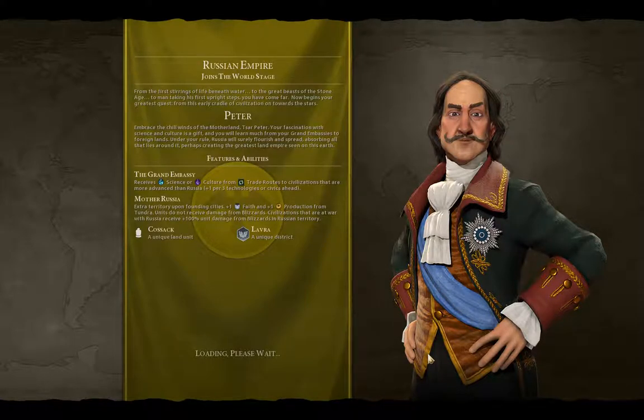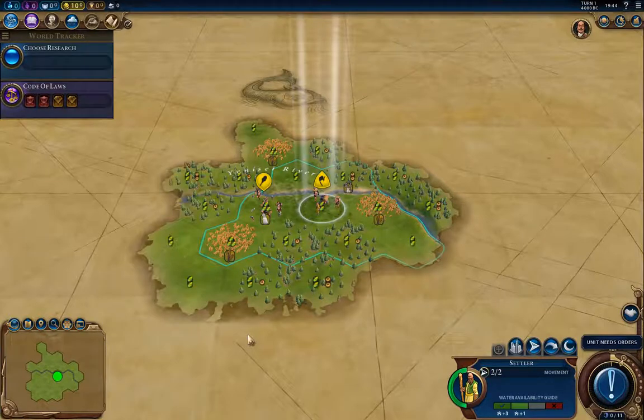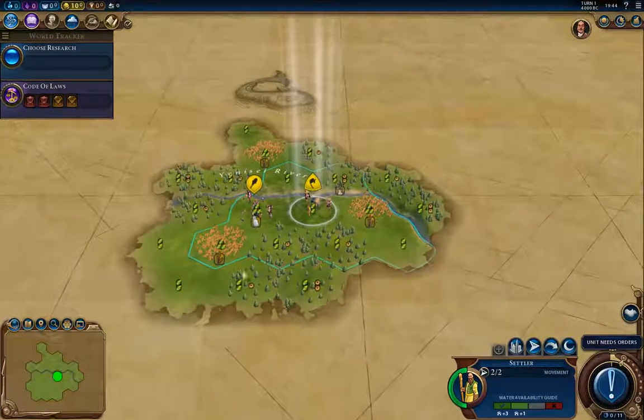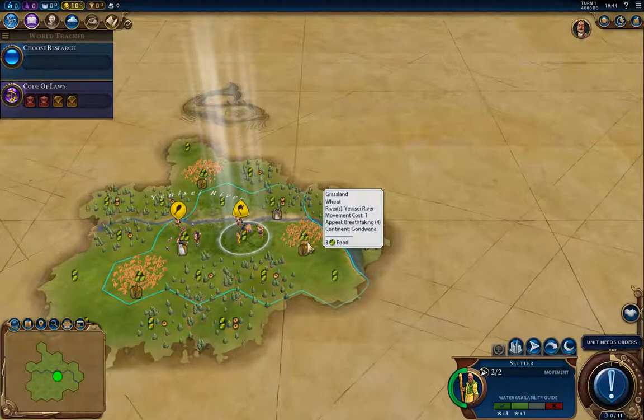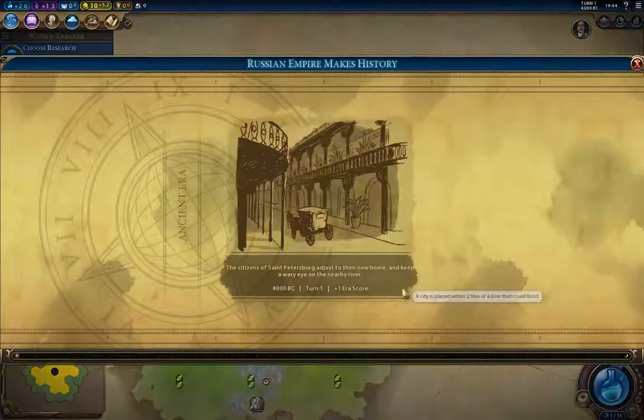Hopefully it allows stronger AI civs overall instead of a huge land contest instantly. Once this gets started we'll see what I end up with. In the previous plays I had a really, really good start for the capital — I wasn't sure how much was from the map versus the random seed. It looks like it was from the actual map, so I'm not going to move my starting settler. These three wheat tiles in range are absolutely brilliant, and if it holds there will also be three horse tiles in range. I'll just go ahead and settle.